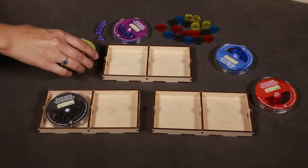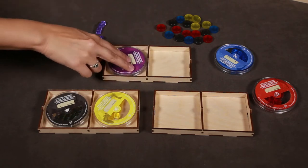Tray D will store the Petri dishes with the disease cubes and transparent discs.